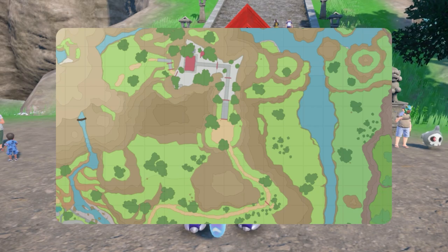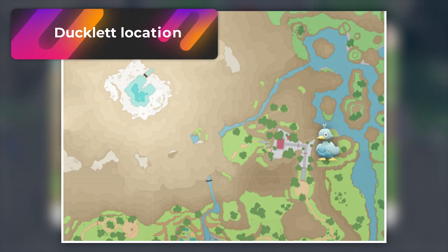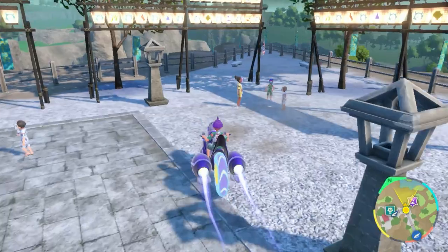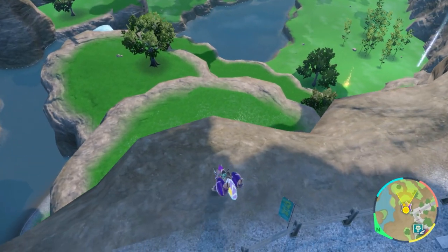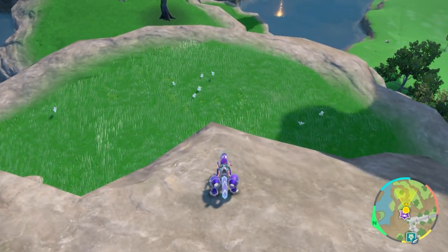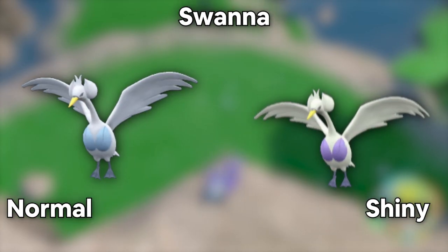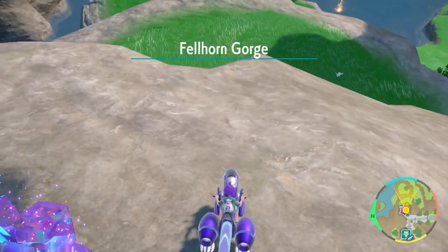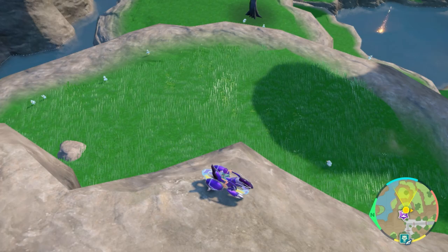The shiny hunting location for Ducklett is interesting. For Violet players, head over to Kitakami Hall, go through the double entrance ways, find the corner where a person is standing, hop over the spot to the right, and drop down to activate the Fellhorn Gorge area. If you're playing Pokemon Scarlet or Violet during daytime, you'll find Ducklett. The shiny Ducklett looks like this on screen. The reason this little rock is special is because backing up here makes Kitakami Hall appear, then Fellhorn Gorge, making it super easy to shiny hunt using the town spawn method.